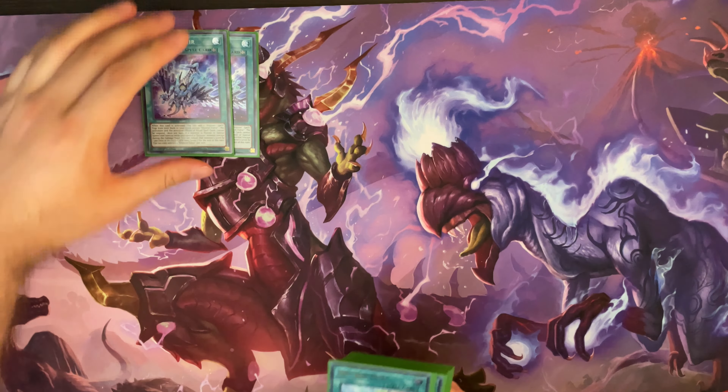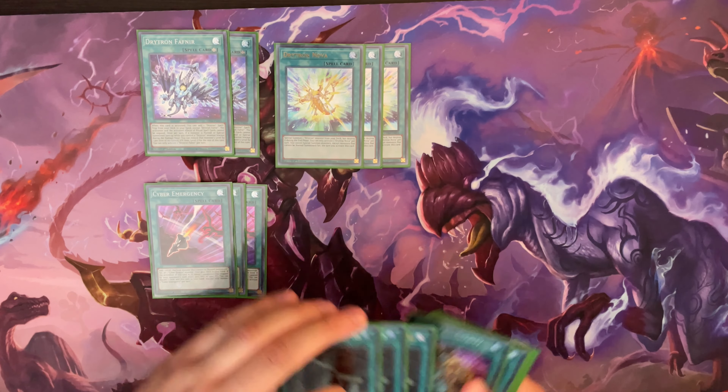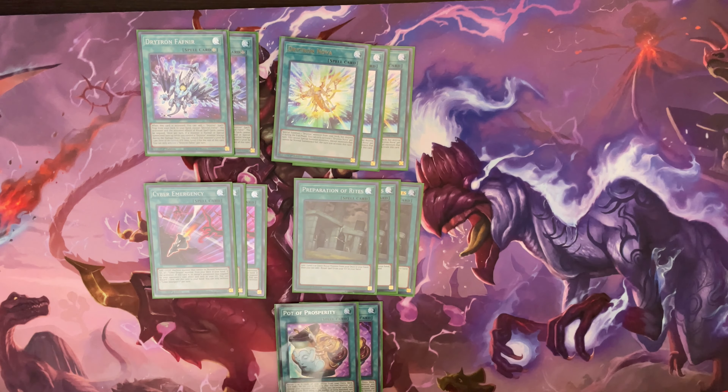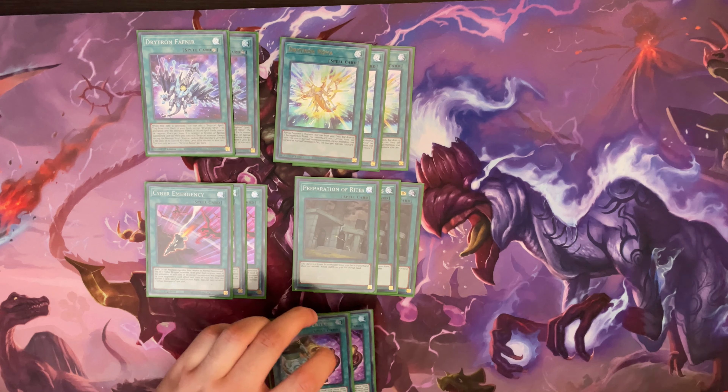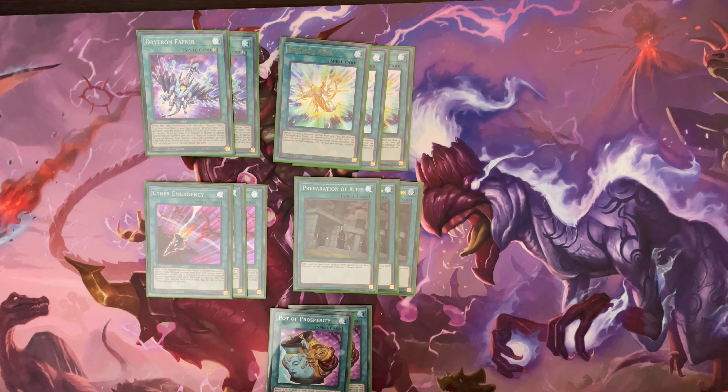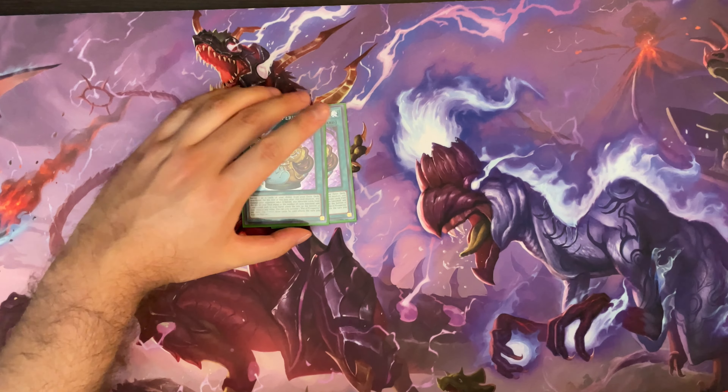For the spells, we're running two Fafnir — I felt like three was a little bit unnecessary — three Nova, three Emergency, three Prep, and two Prosperity. These are basically all the searches of the deck. Fafnir can get you either a Nova or the ritual spell, whichever one you don't have in hand. We're running two Prosperity because we didn't need a third, and honestly you could maybe cut these, but I like the ability to dig a little bit deeper and find out what else we can use if we have a really bad hand.